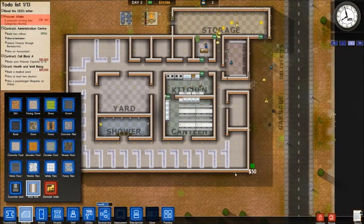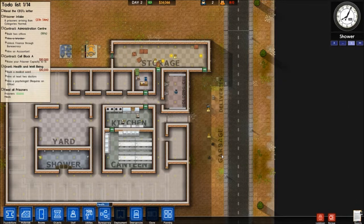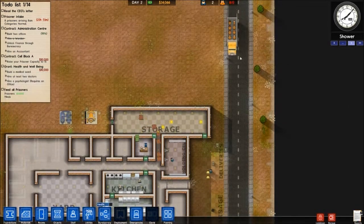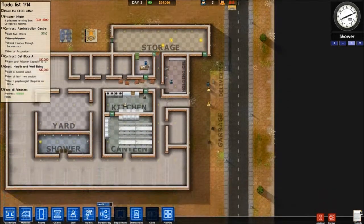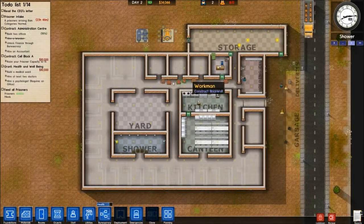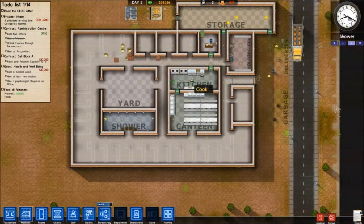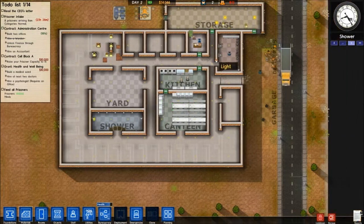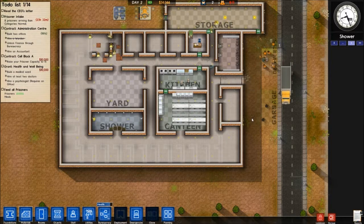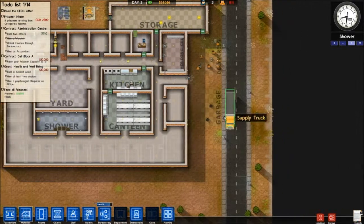Alright, unpause — and here come the prisoners! They should be coming down on a bus right here. Yeah, there they are. And you can see our little Doozers are going to work on the walls I just told them to build. We won't designate those as cells until they're completely built and done — otherwise the guards are going to start putting prisoners in there before they're finished, and they'll be able to get out and run amok, which we don't want.